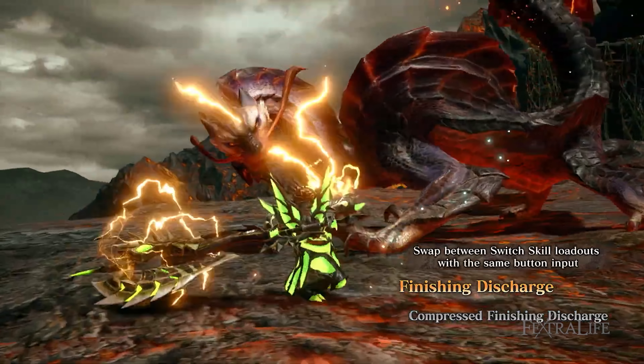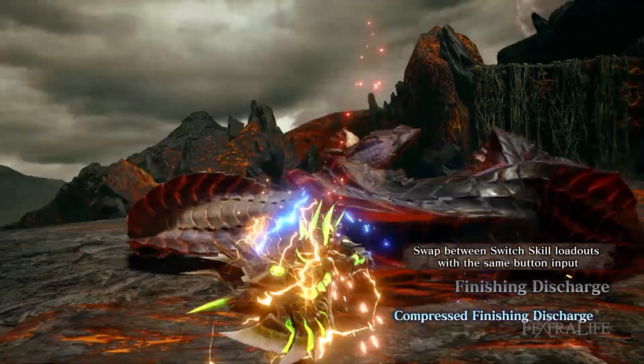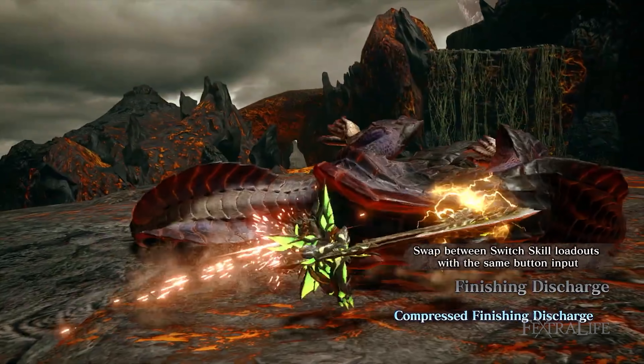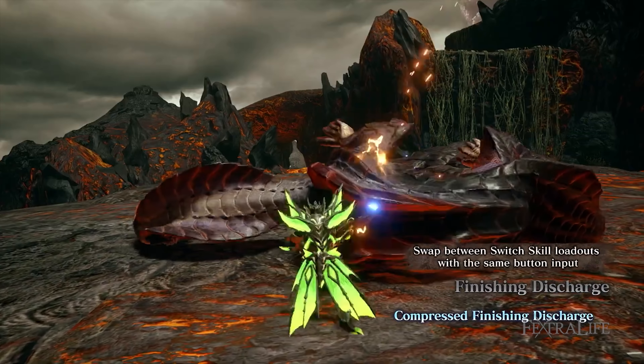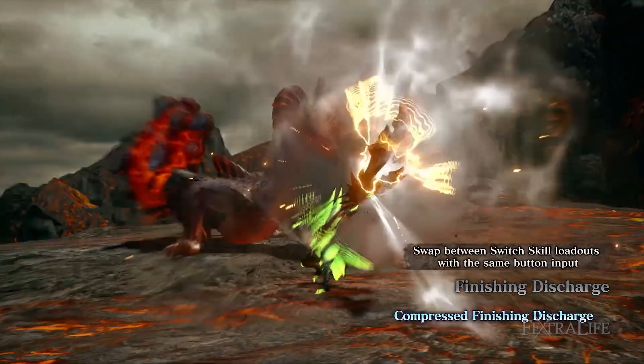You can now Skill Swap to register up to five Switch Skills to each blue and red swap scrolls, used when weapons are drawn or sheathed. If you're attacked while performing a Skill Swap, you'll also get the option to do a Swap Evade, giving you a convenient evasive maneuver separate from your regular roll.